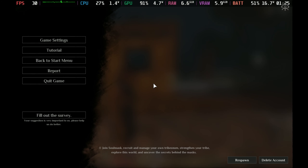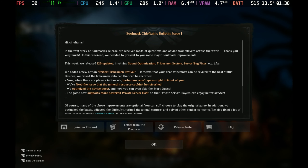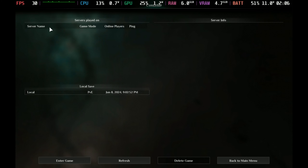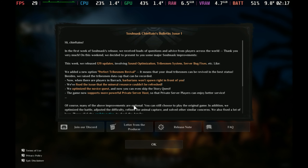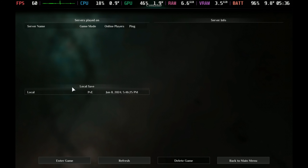There seems to be a problem with it remembering servers. No matter what I do — what servers I join, how long I'm in them, how I leave them — they never appear in the servers played on when I come back. So make sure you take note of the server you joined. Also on the deck, if I go out and back into the game, the online servers don't always refresh and I have to restart the game and go straight into the online section to see those servers. If you get this issue, just restart the game, don't go anywhere else but the online section, and you should be able to join just fine.